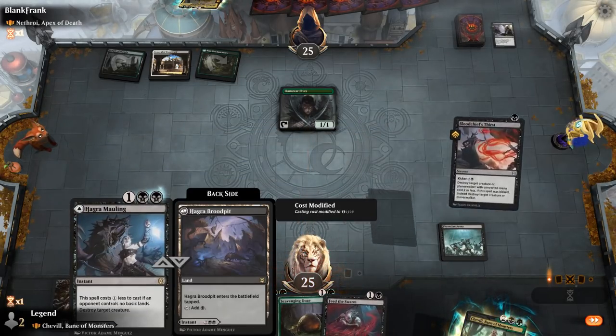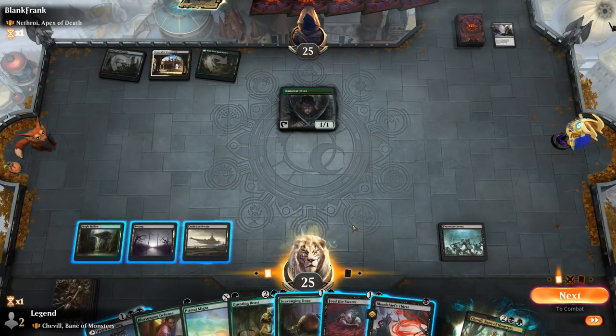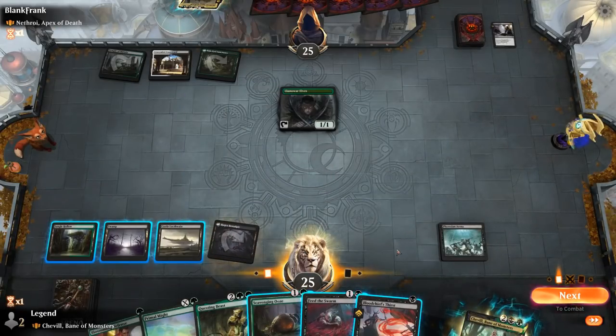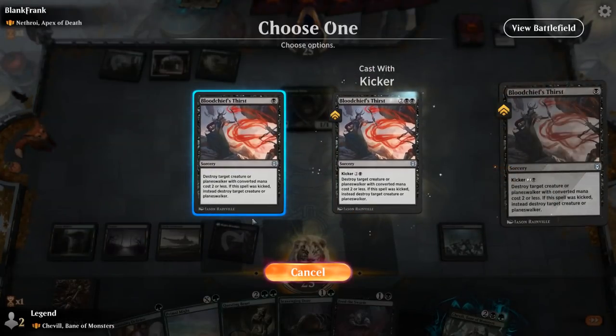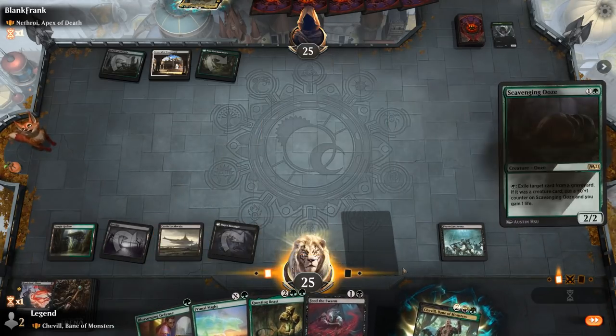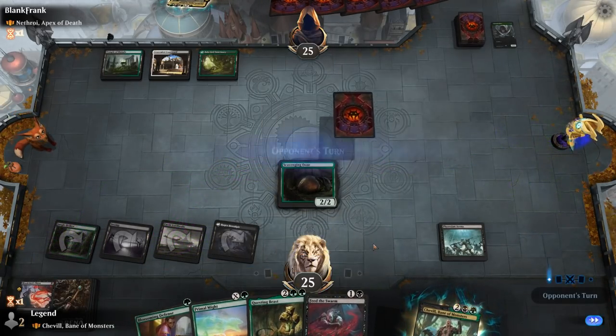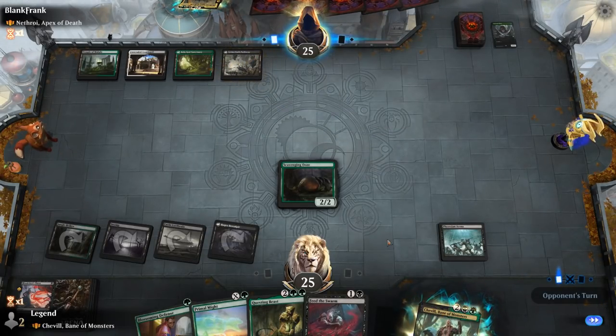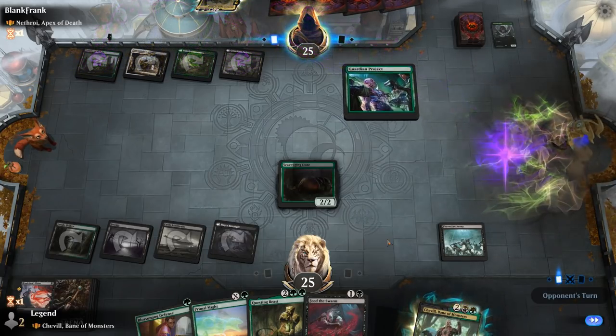We need to find more green mana. We can play Hagra Mauling as a land here to keep hitting land drops. For now, we'll Bloodchief's Thirst the Elves. We could also play Ooze — even if we don't have Blossoming Defense up, it's probably fine. Still no basics from the opponent, and a Guardian Project appears.